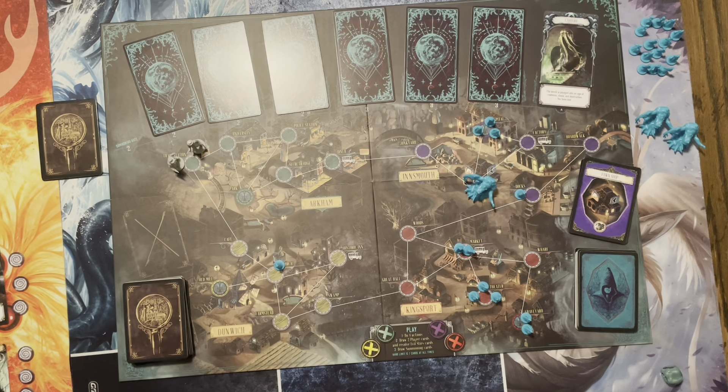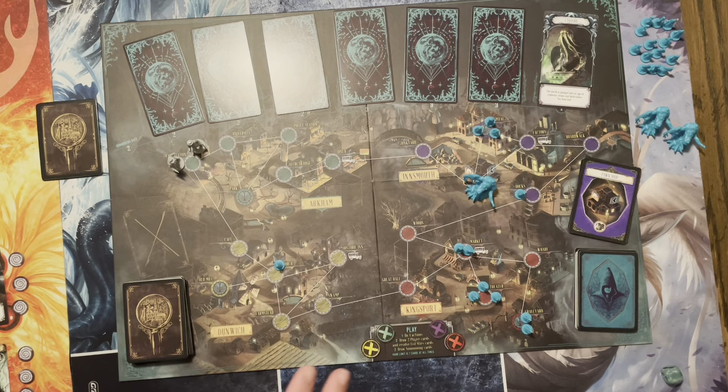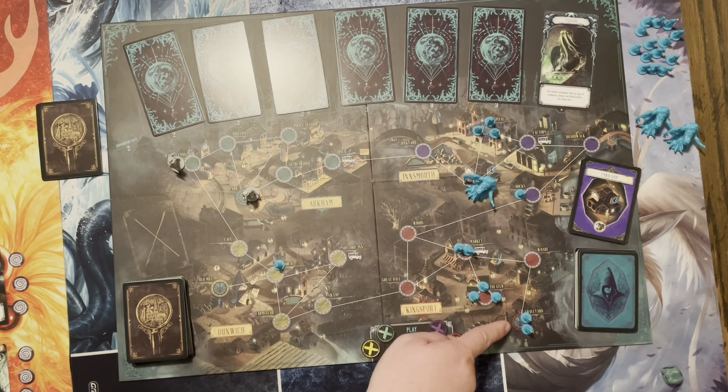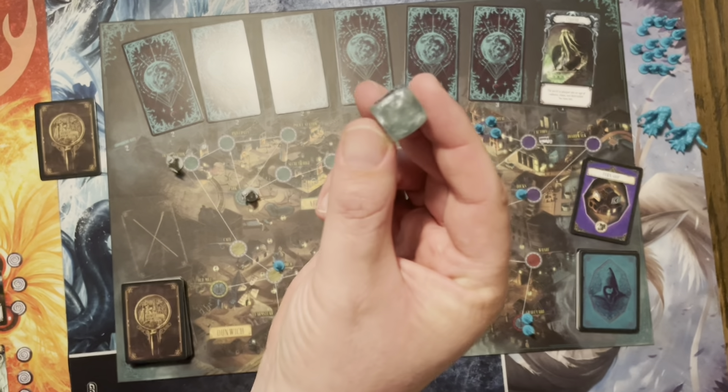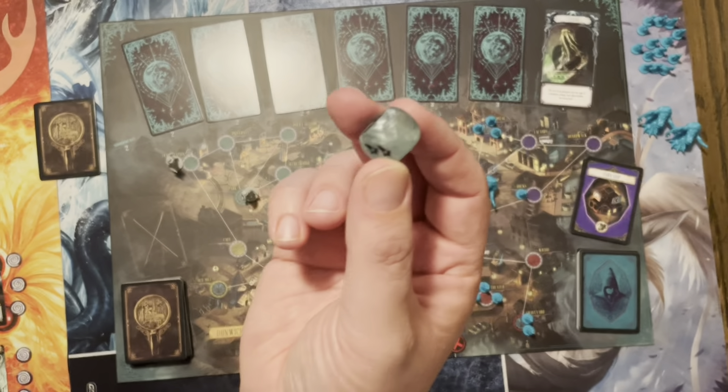Something that is very rare that you can do is use a gate. During the game, you will have four gates that are open at the start. You will have to close those gates at some point, but you can use them to your advantage — you can go to a gate and activate it to travel to any of the open gates on the board. However, if you do, you must roll the sanity die, because you're going through interdimensional travel — you've got to go a little crazy.